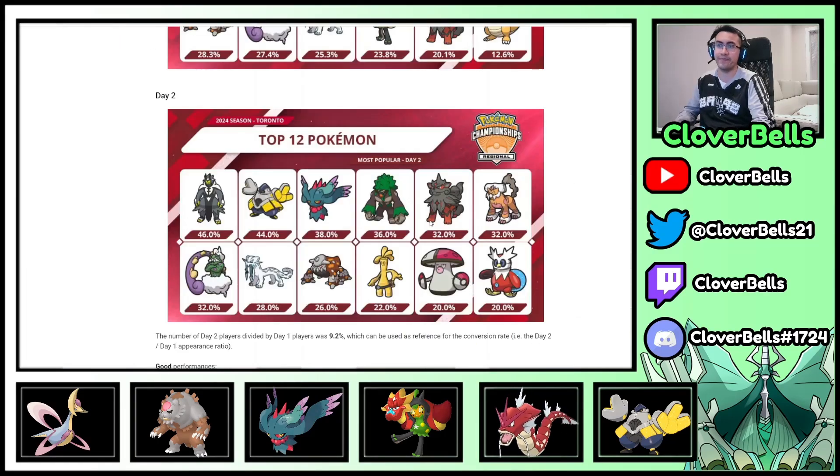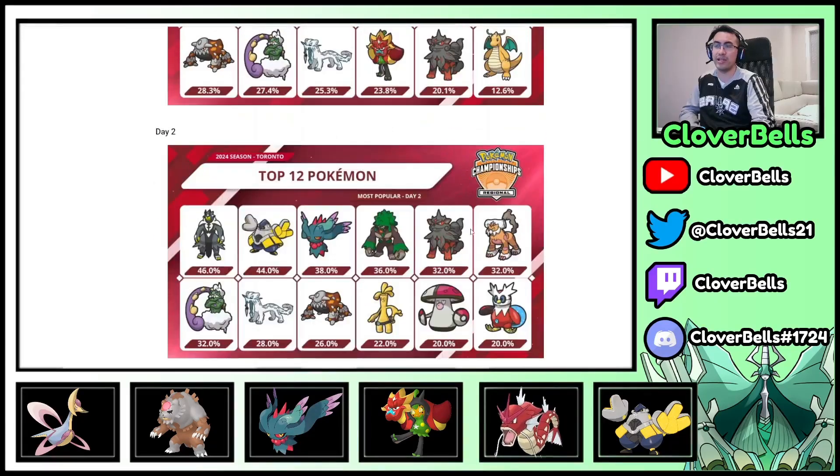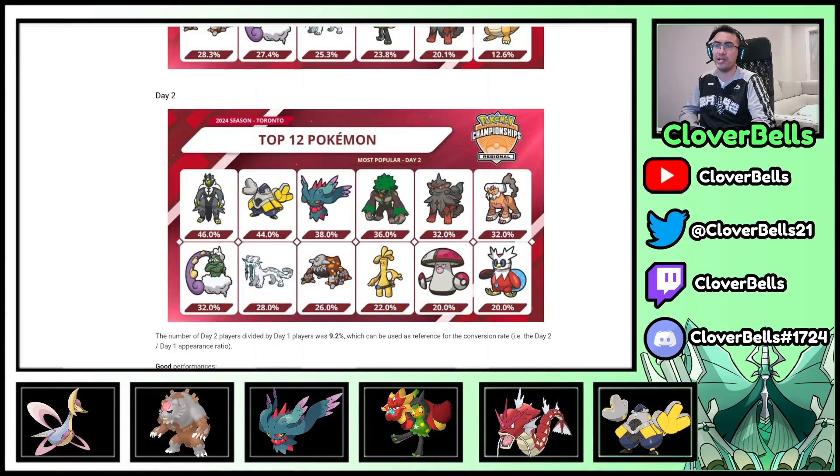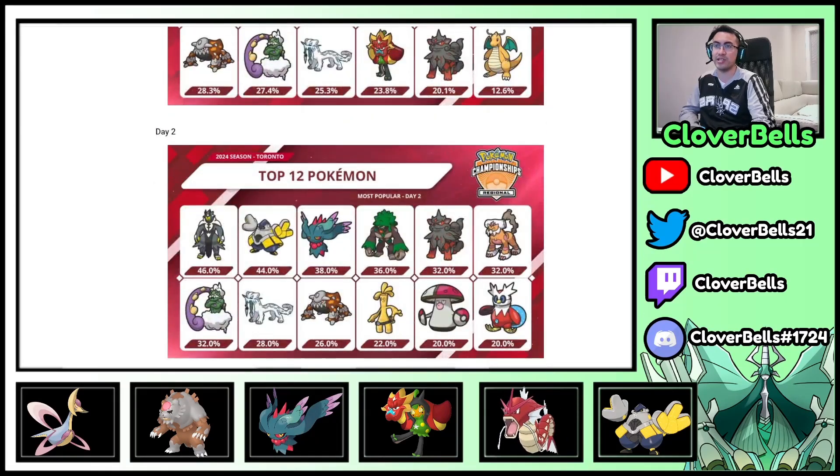Now looking at some of the newer things to enter the top tier: Amoonguss, Gholdengo, and Iron Bundle. This is pretty interesting. Landorus and Arcanine are actually tied now as the dominant Intimidators — they'll always be one and two either way. But it was interesting to see Landorus drop from one all the way down to six. Chien-Pao, Tornadus, and Rillaboom are still staying within the top six.